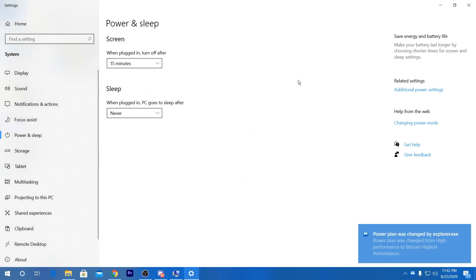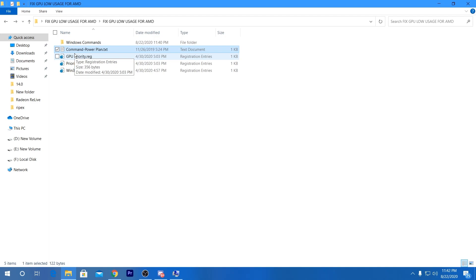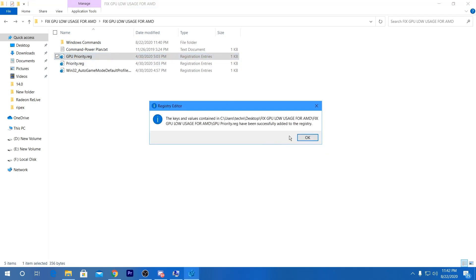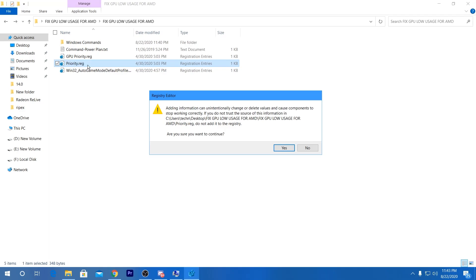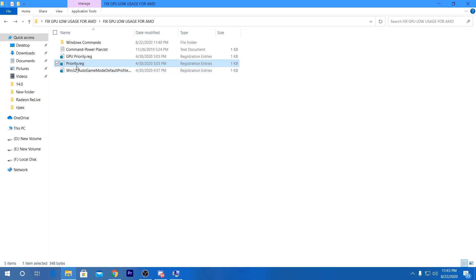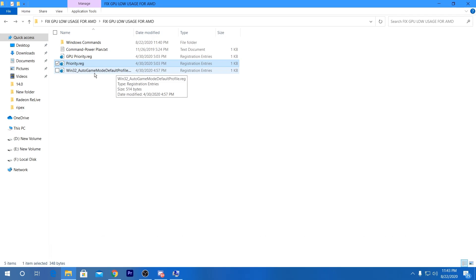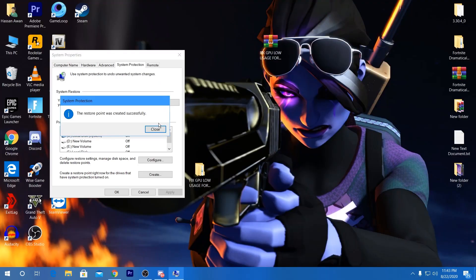Now we're going to set GPU priority using a registry file I created from the registry editor. Right-click it and run as administrator. If that option isn't available, click 'Merge', click Yes, then OK. Double-click the priority button, click Yes, and click OK. There's also a 'Win32 Priority Separation' auto game mode option — I recommend trying without it first, and only use that file if your GPU problem isn't fixed.